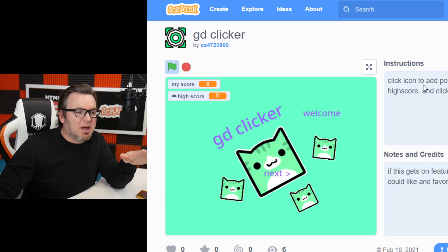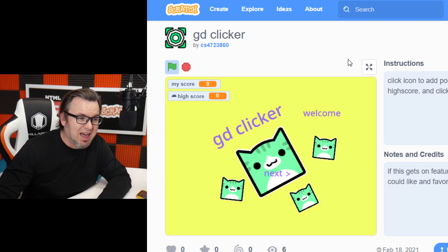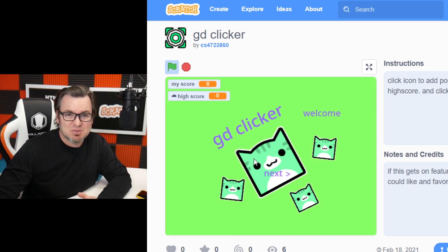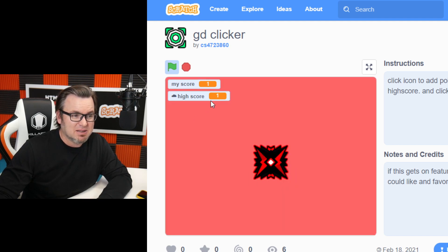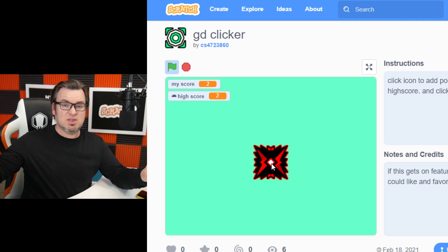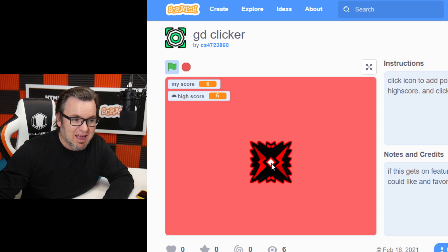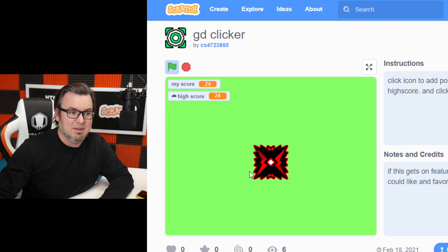We have GD Clicker by CS4723860. There's some weird background sounds going on. But the high score is only one. I'm going to beat the high score. Look at that. I never thought of myself as a high score clicker, but I am.